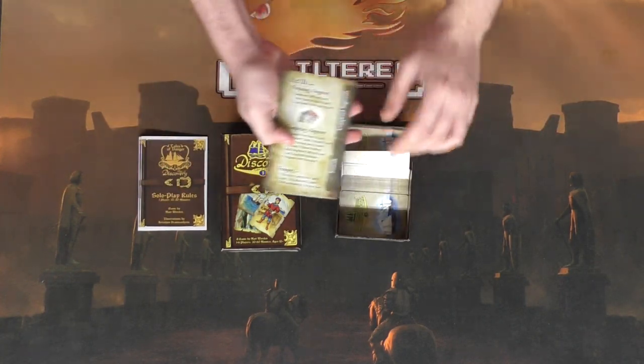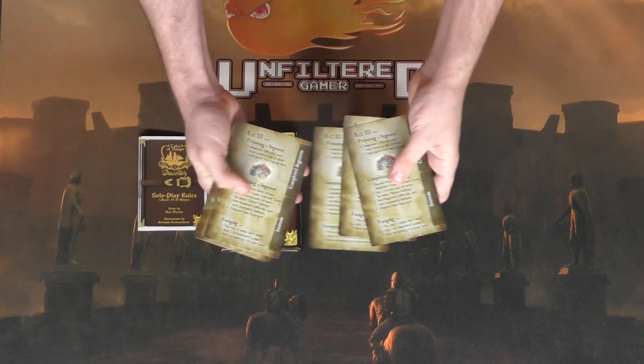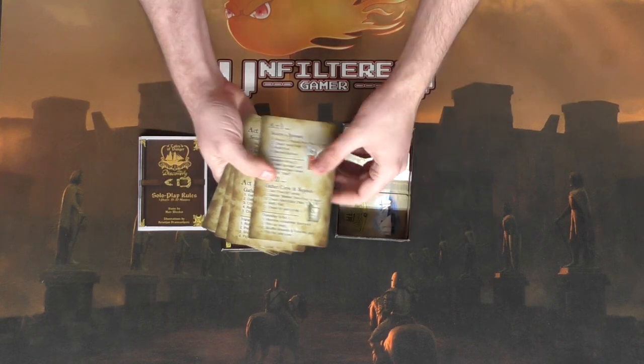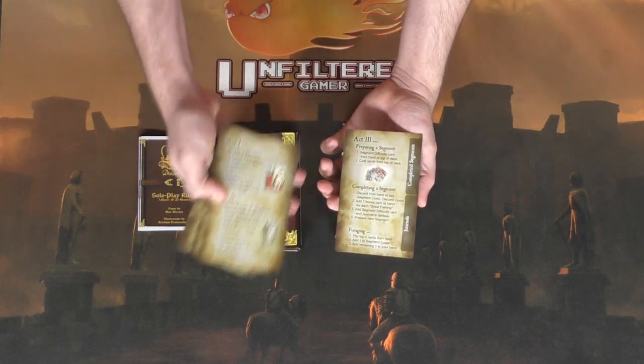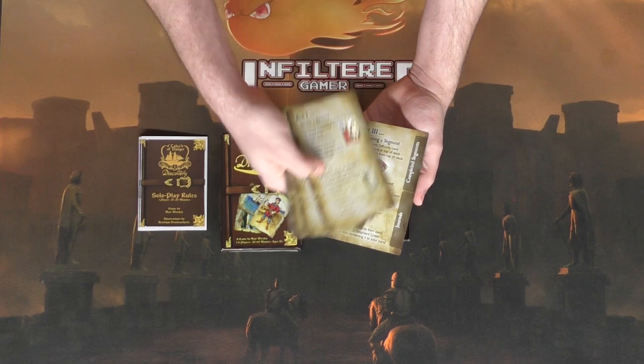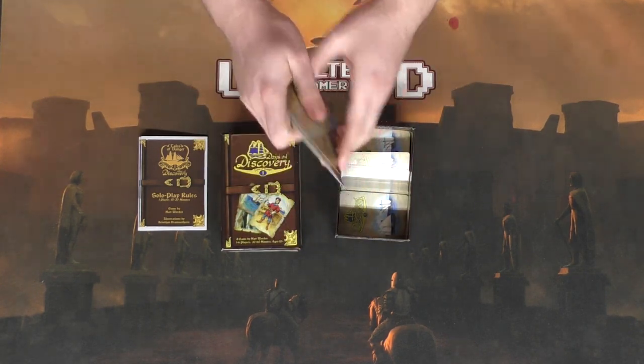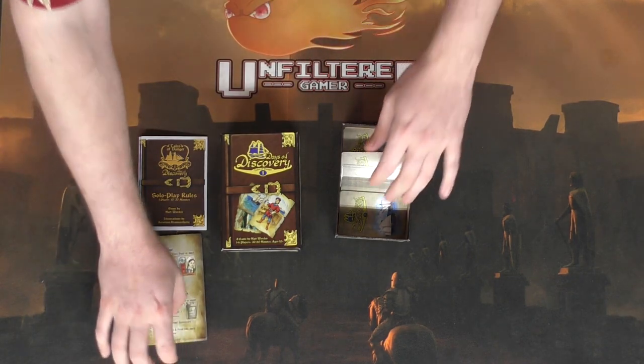You're also going to get player reference cards — one for each player — that have a front and a back, which will basically tell you what happens in the first, second, and third acts of the game. There's also a journal with completed segments, which every player gets, and it has all the detailed descriptions of how to play without having to look in the rulebook.